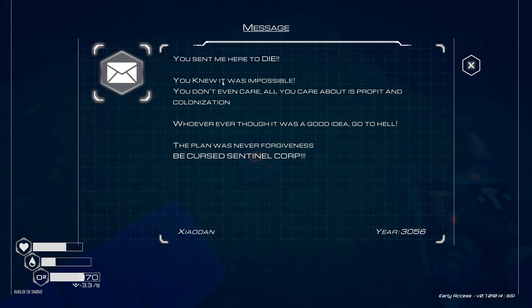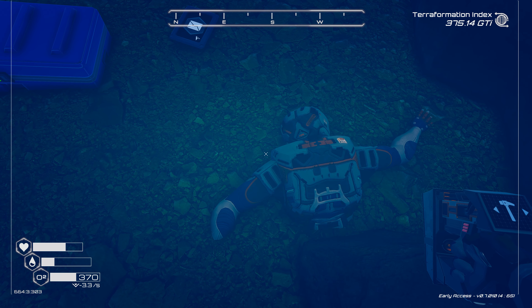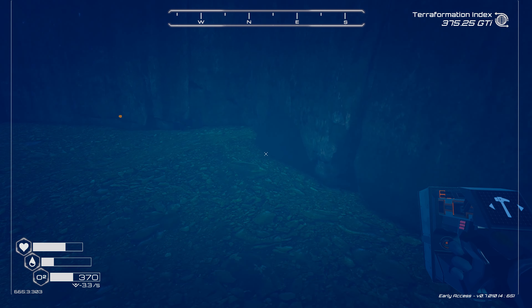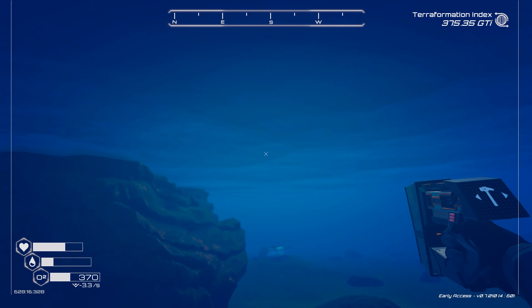Look at all that good stuff - we're gonna grab some of the awesome things out of here. Then we have the message from Ziodan: 'You sent me here to die. You knew it was impossible. You don't even care. All you care about is profit and colonization. Whoever thought it was a good idea, go to hell. The plan was never forgiveness. Be cursed, Sentinel Corp.' I think this is the same message we found at his base earlier, but it was interesting to find half a planet crafter hidden in here.